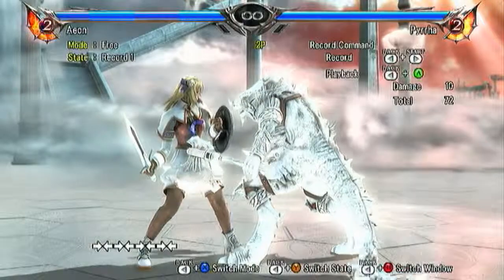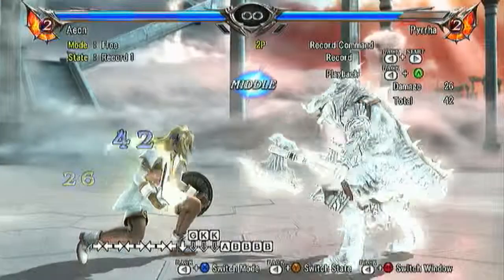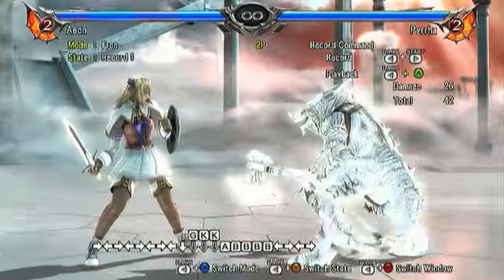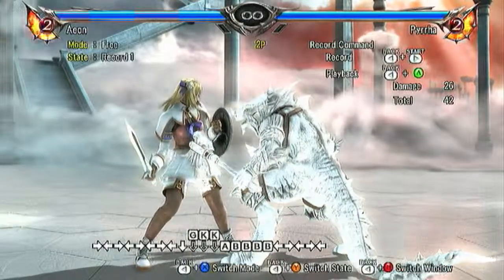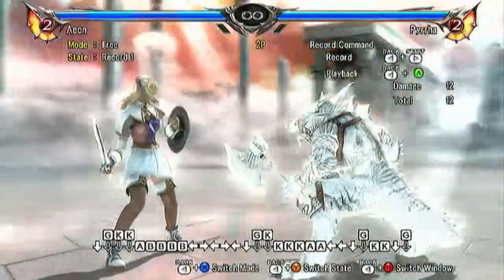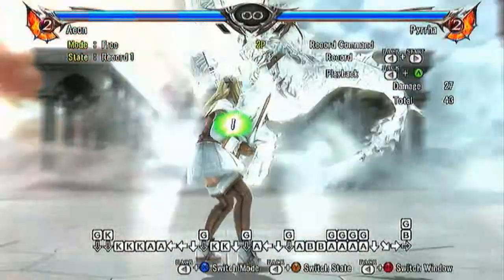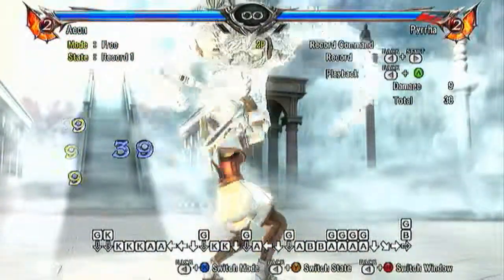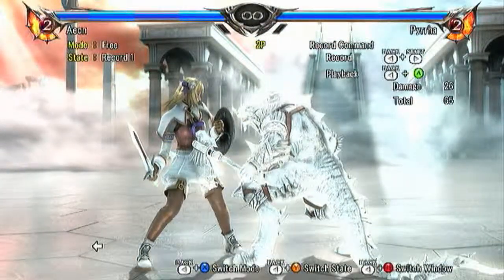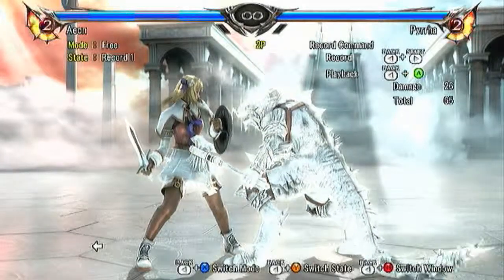Just little odds and ends here. That little forehead move is always a bread and butter for any character, but it's more applicable for Eon because of the quickness his rising AB needs. And if they're not expecting it, you can actually get a grab off right as they rise back up. For right now, this is the end of the Eon Basic Bread and Butter Tutorial. I will show you wall combos in just a moment.